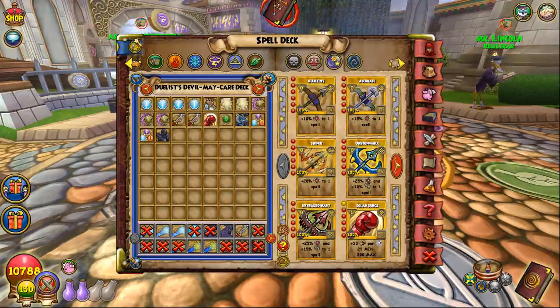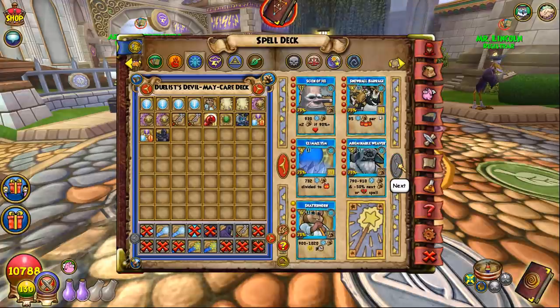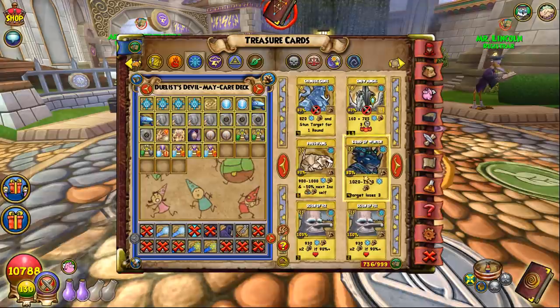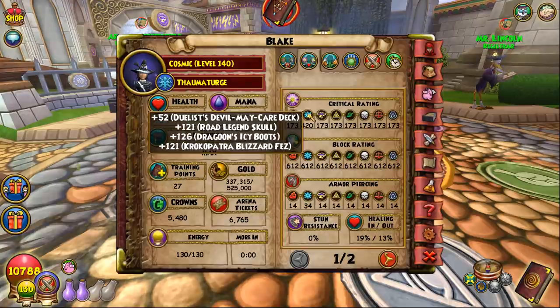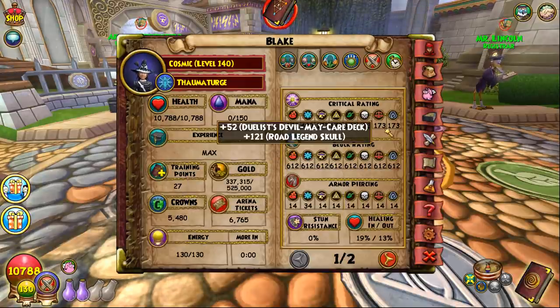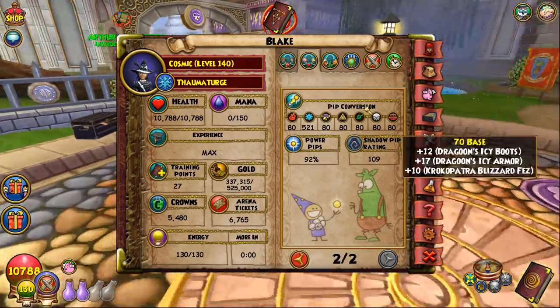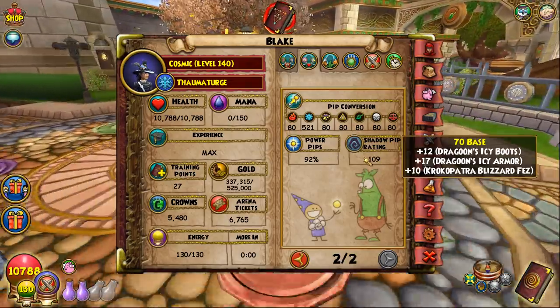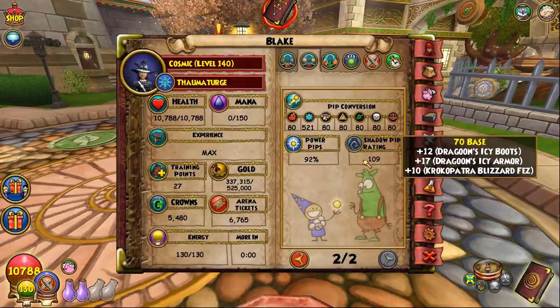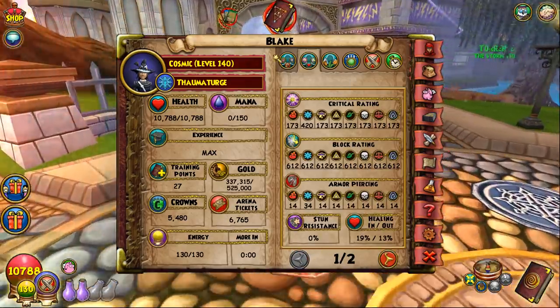As an Ice wizard you can afford to fizzle, and your non-shadow hits like Lord of Winter are 80% base accuracy so it's not a problem. You have 420 critical, 612 block, and 34 pierce which is really solid. Pip rating at 92 is low but Ice uses a lot of odd-pip spells like polar swarm, frostbite, and weaver so it's not a big deal. The main downside is 109 shadow rating, which is pretty low.